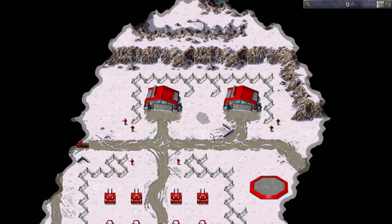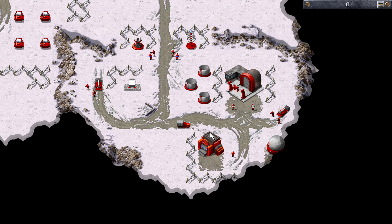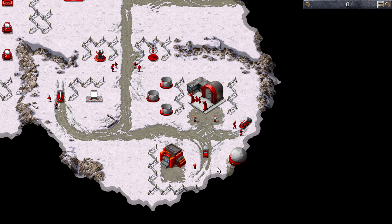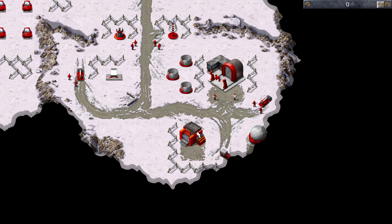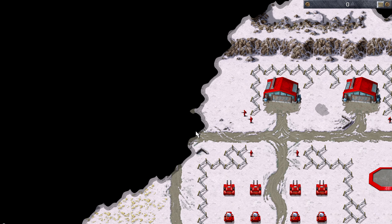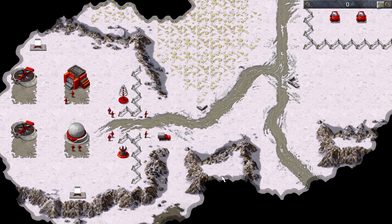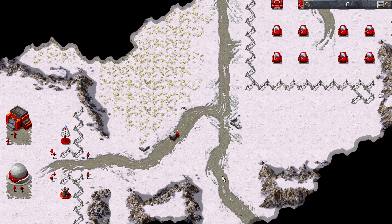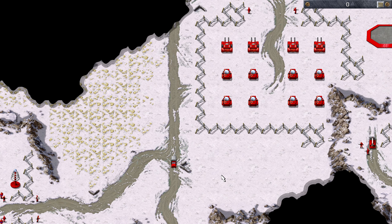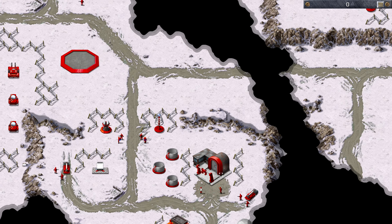Welcome back to Command & Conquer Side Ops and welcome to the final mission in the Wonder Weapons mini campaign. So you've got these science officers here - they're going to inspect this facility. Like this guy here is going to check out some helicopters. And these guys will guide us to the base effectively.